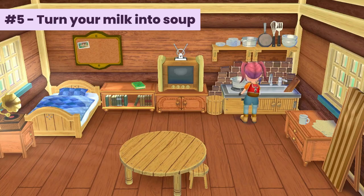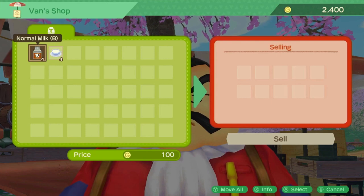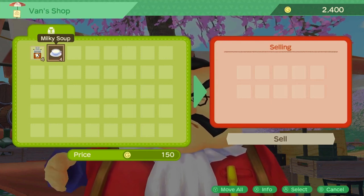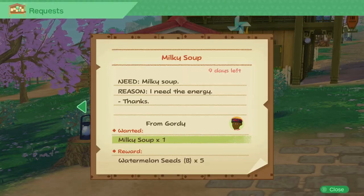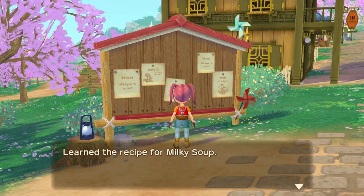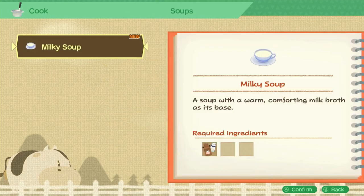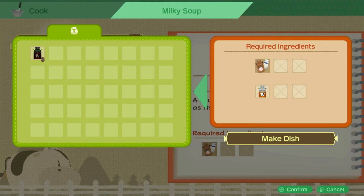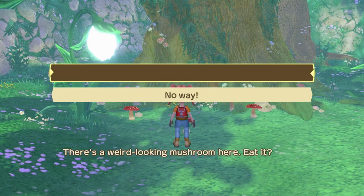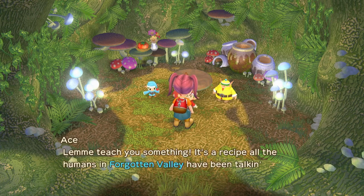Number five: turn your milk into soup. At low friendship with your normal cow, you'll get a low-grade milk which sells for $100. You can turn it into milky soup and sell it to Van for $150. You can get the recipe for milky soup at the bulletin board — check Cordy's request. You can keep turning your milk into soup even if your milk increases in grade and sells for $150, since you will need to keep cooking to increase your cooking skill so you can keep getting new recipes from the harvest sprites, which you can get once per day.